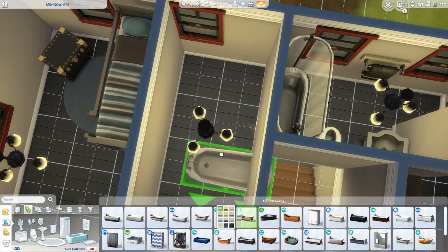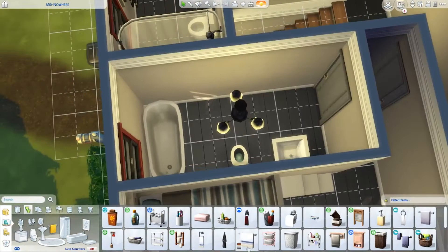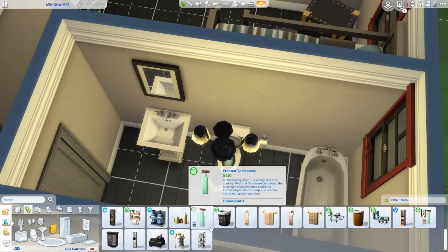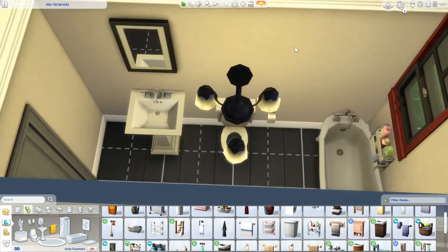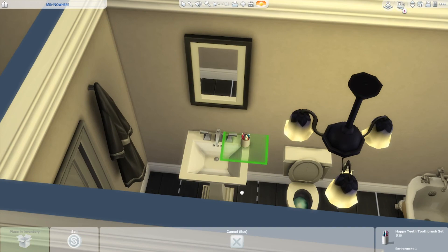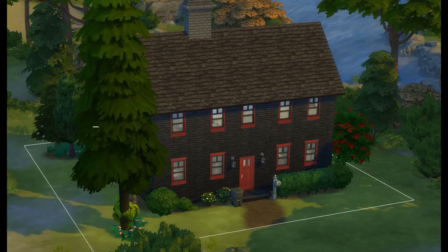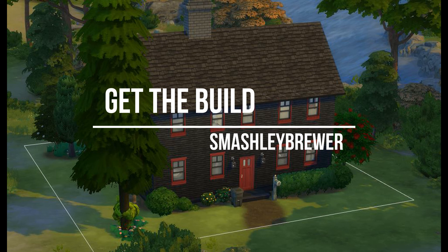Here I'm putting a bathtub in the bathroom and moving the door over so I could put the sink and toilet on that side, because the bathtub faces one way and I couldn't have it face the other way. Another thing I did with this build compared to my last one is I put more clutter items in the bathroom, including the toothpaste and toothbrush. I did put toilet paper in all the bathrooms this time - except maybe the first floor bathroom. So that concludes the build. If you want to get it, you can find me on Smashley Brewer. Thank you for watching.